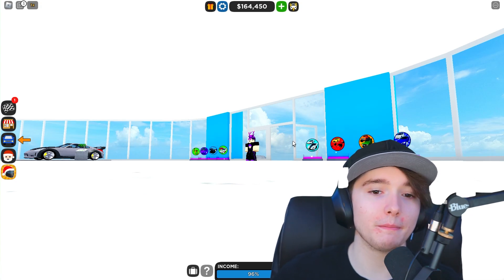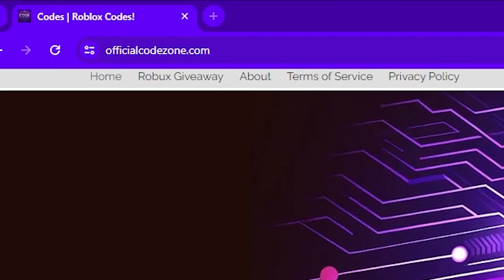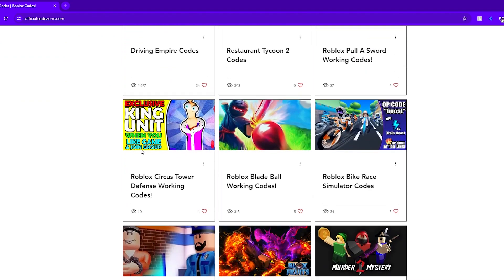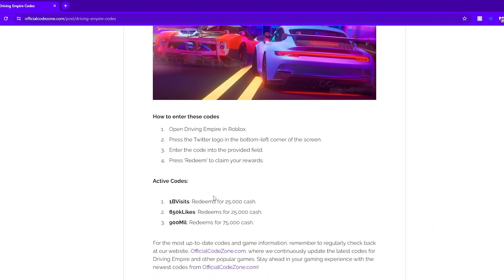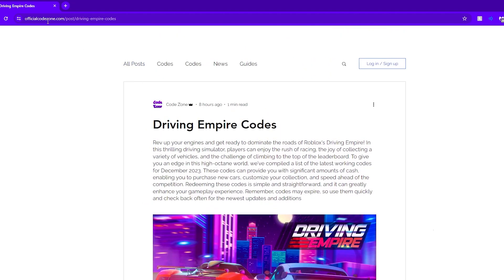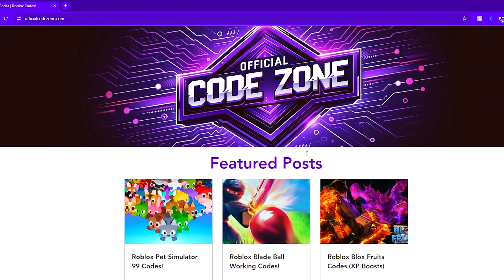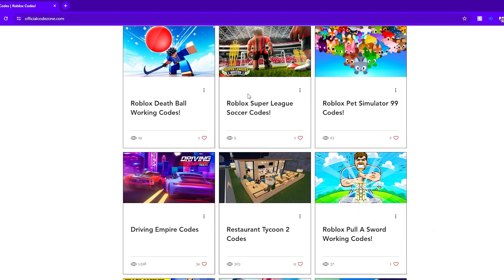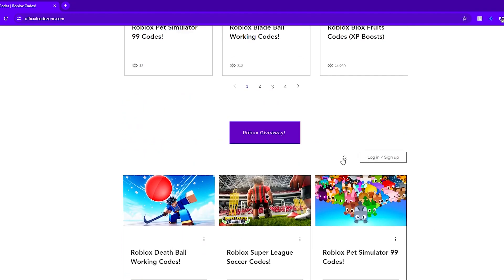Before we get into the codes, check out this website if you want to stay updated with the newest Roblox codes for any game: officialcodezone.com. This website has almost every Roblox game you can imagine that has codes — simply click on the game you want and you'll instantly get the codes. You can also join their monthly Robux giveaway where they give away a gift card to one special website user.